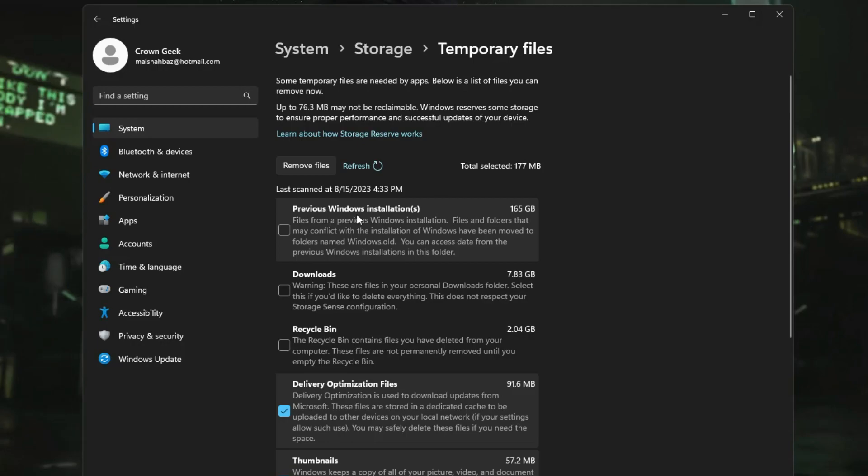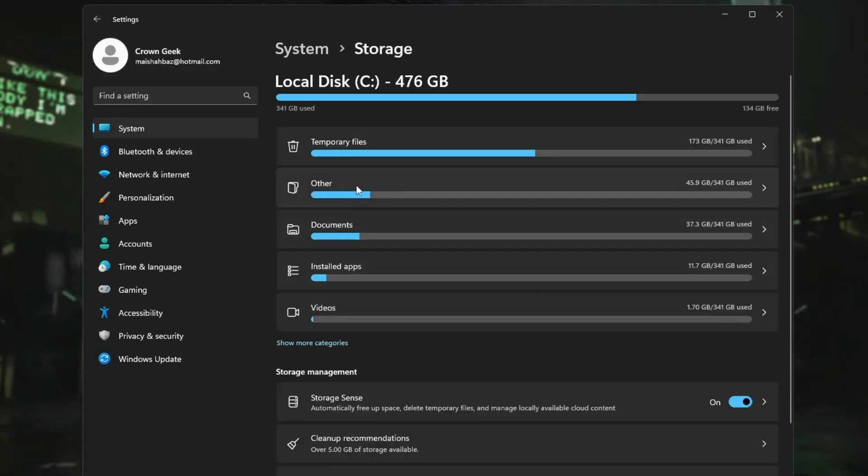Most of you will see a Previous Windows Installation option — this appears whenever you upgrade or reinstall Windows. Select that option. If you don't need the Downloads or the Recycle Bin, select those too. You'll see around 175 gigabytes of space freed up, though this can be less or more depending on your temporary files. Click Remove Files and all that space will be freed up, helping you get the best performance.